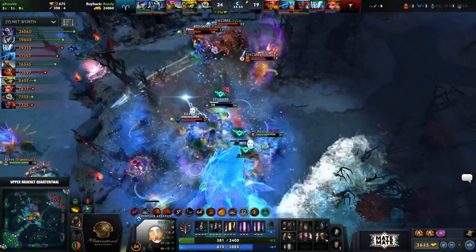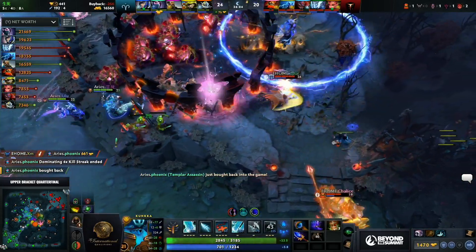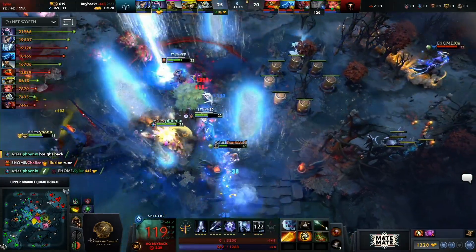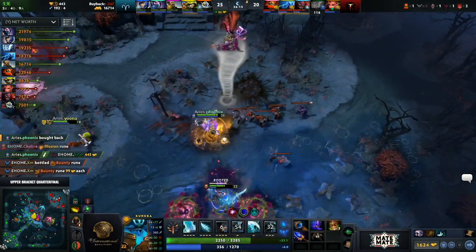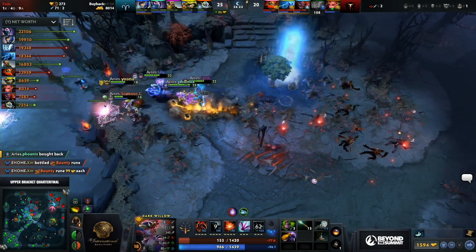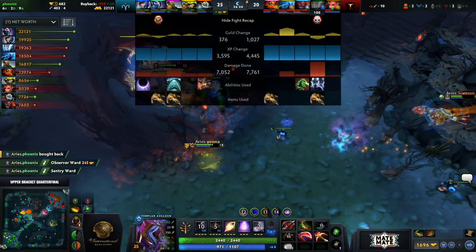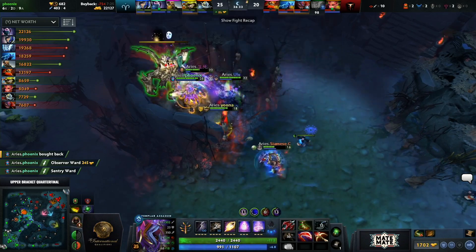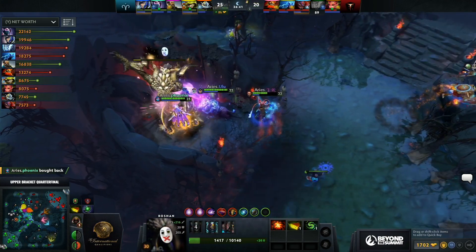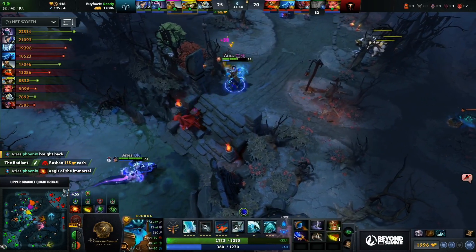Sharpshooter coming through — they use the Haunt. They've got the TA. Phoenix has gone — immediate buyback. Killing Sylar is a weak win condition for Aster Aries. Hookshot coming up from Siamese Cat — Eclipse coming through. Sylar gone. Two minutes dead. Tidal Wave pushing Dark Willow away — she gets a TP out. Aegis Cheese Refresher Shard into the hands of Aster Aries — eHome don't have buyback on Mars. Sylar overstepping his luck a little bit — you gotta get that kill and get out. No buyback, dead for 80 seconds.